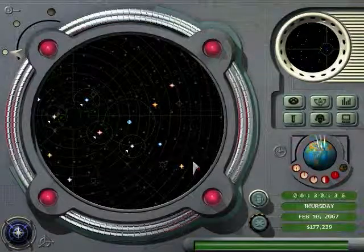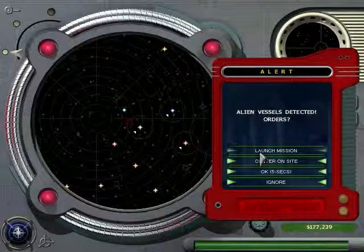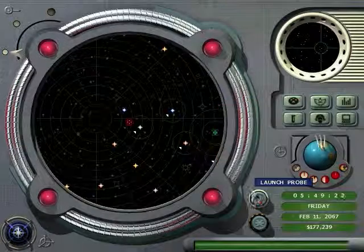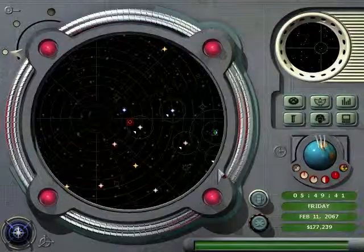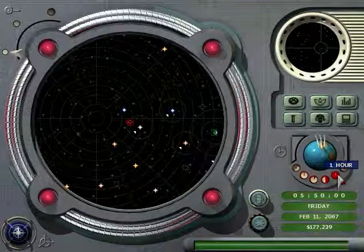Some more missiles for us. Alien spacecraft detected — medium squadron. It shouldn't be too bad, especially now that we have two craft with Gatling lasers. We'll go ahead and save it again. I have a feeling you're going to see me save way too much, but I'd rather do that than not save enough.